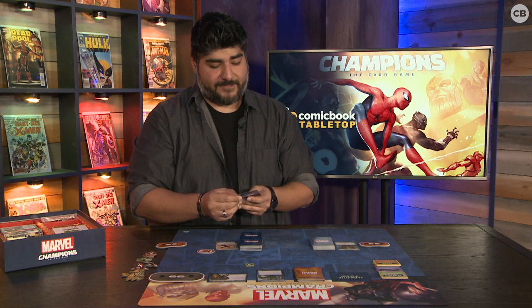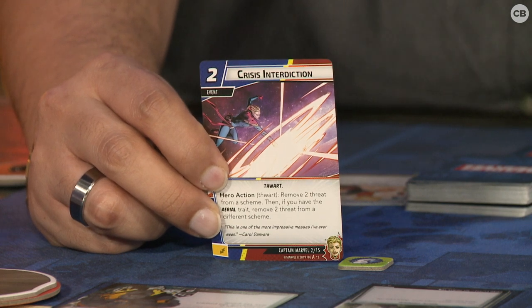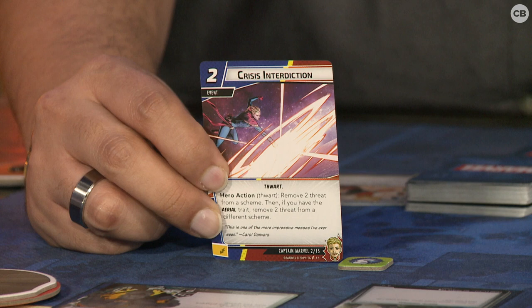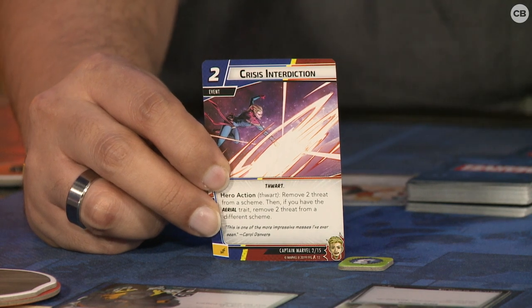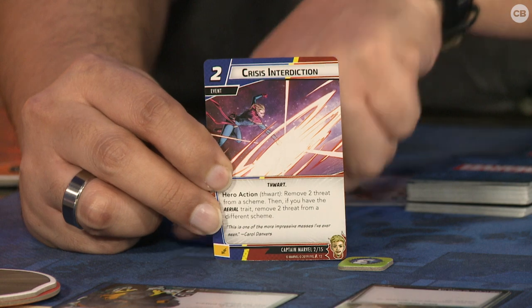You'll get allies in the game that will help you, and you can also buy locations. You do that with a variety of resources. For any given card, you'll notice in the lower corner there is a resource symbol — like a yellow energy symbol. All cards have resource symbols: energy, mental, physical, and wild. Those are how you purchase things. And you'll notice a number in the corner — that is how much the card costs. Every card in the game has that on it.